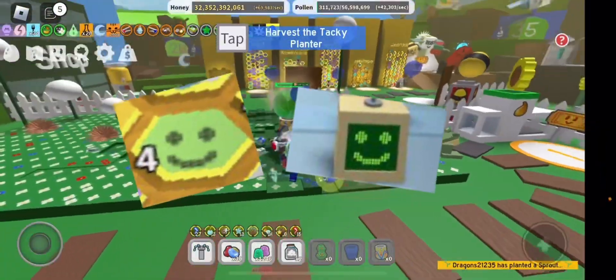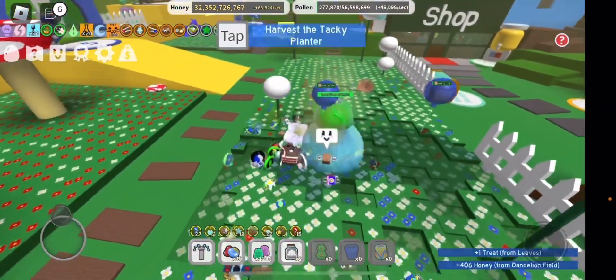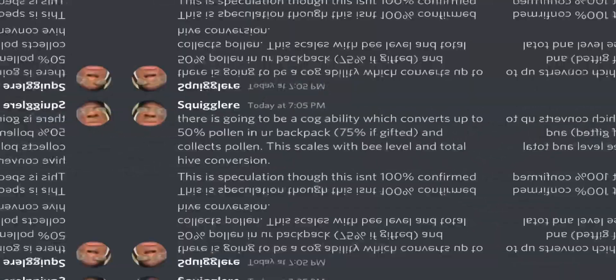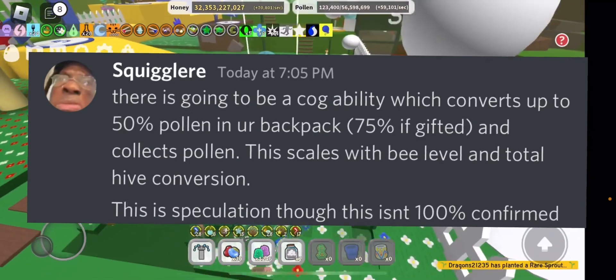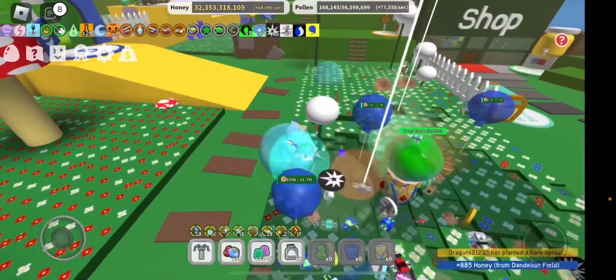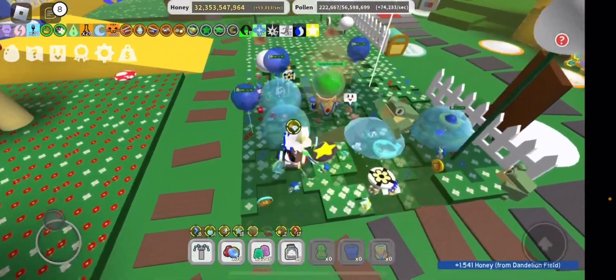This is what it's going to look like when it's in your hive and in its idle position. Right now, it's going to have its abilities and stats shown — it seems like a pretty good bee. It's going to be introducing this new COG ability token, which is going to be pretty interesting to see.